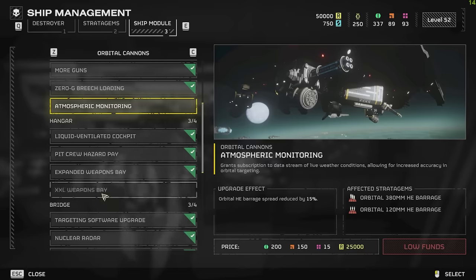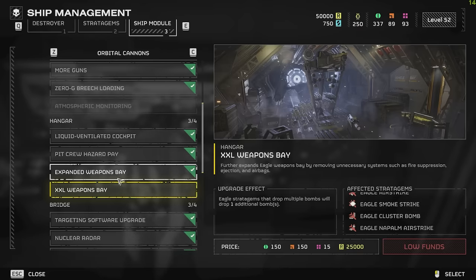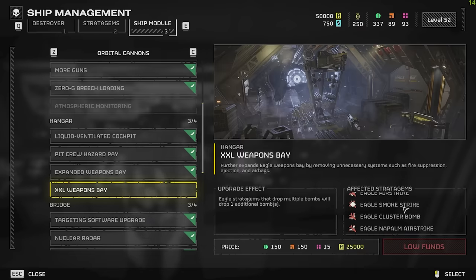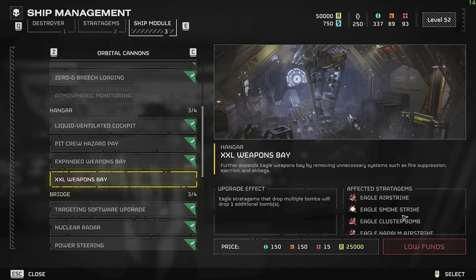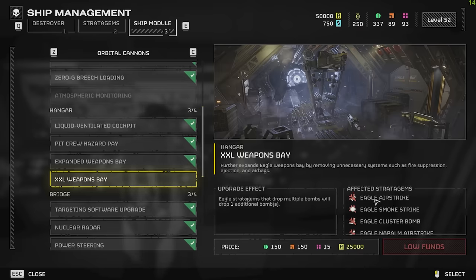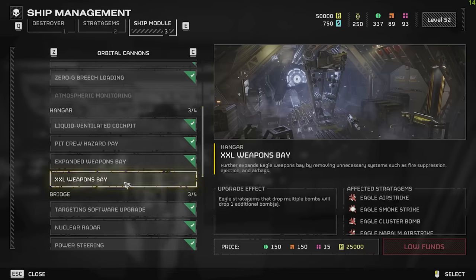Next up we have the Hangar — the XXL Weapons Bay. The Eagle Stratagem that drops multiple bombs will drop one additional bomb: the Eagle Airstrike, the Eagle Smoke Strike, the Eagle Cluster Bomb, and the Eagle Napalm Strike. So you're going to get a double Cluster Bomb and a double Napalm Strike. I really don't use the Eagle Airstrike or the Eagle Smoke Bomb, but yeah, you're going to get two — two for the price of one. Pretty awesome.